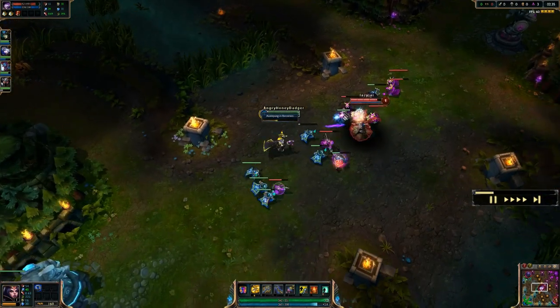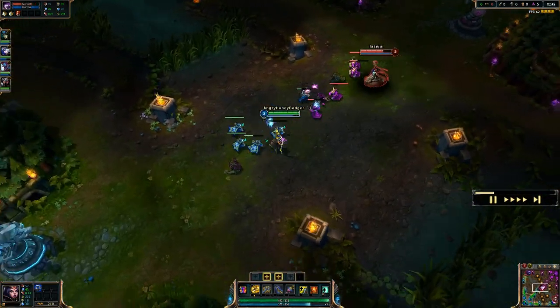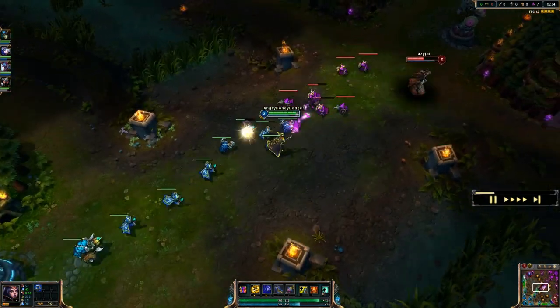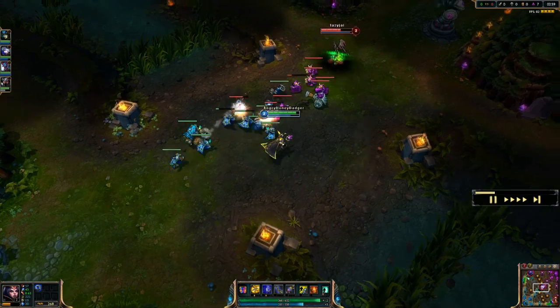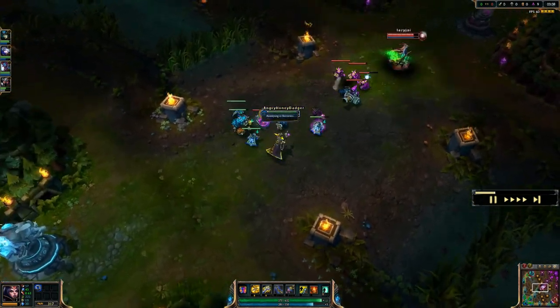At level 1, what I do is start with a Doran's Ring. You can start with whatever combination of things you want — I like it on her because we're going for damage. It's going to give me a little health and some sustain in the lane as well. And at level 1, we also take the Q ability. We'll go ahead and talk about all of her abilities right now.